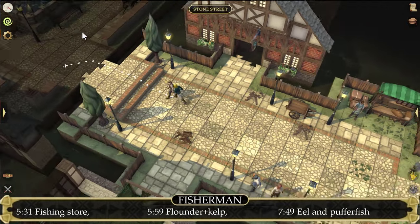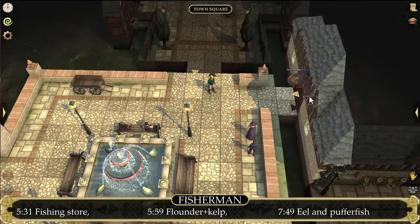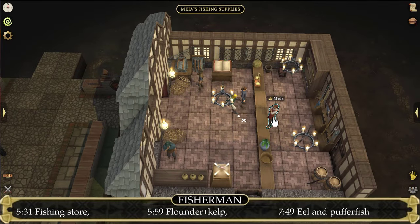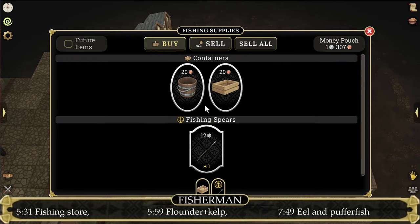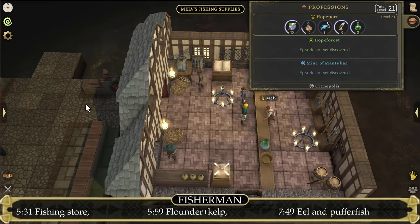Next in line is the fisherman profession. To be able to start your fisherman profession, you will first need to head to Town Square and enter the fishing store. Trade and buy a fishing spear, though this will cost 12 silver. To be able to obtain 12 silver, you must either grind your chef skill or your guard skill.